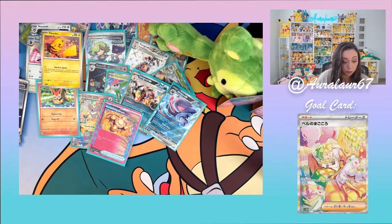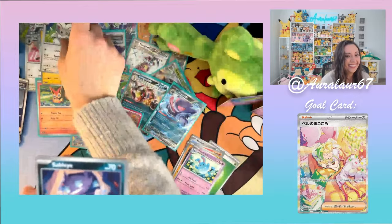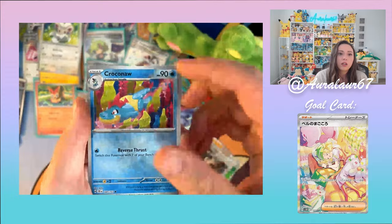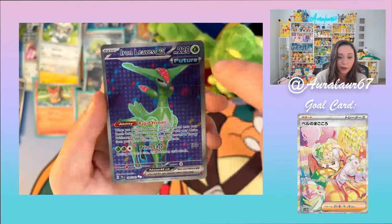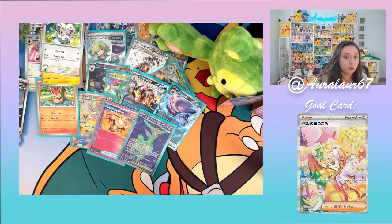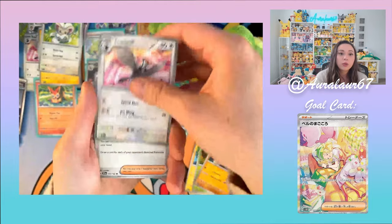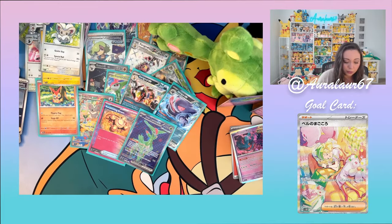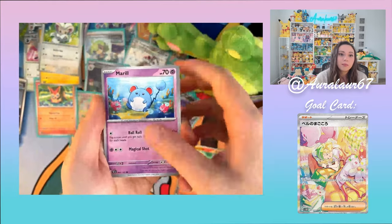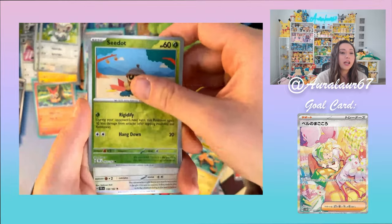Three EX hits so far in this box — if we pull a fourth I'd be really surprised. Last two packs: Yamper, Grubbin, Meditite, Tranquil, Morty's Conviction, Shiftry, Bianca's Devotion, Golett, Golurk, Fluttermane. And last pack: LGM, Sizzlipede, Merill, Golett, Electivire, Cinccino, Sableye, Raichu, Seadot, and Drompa. This box has been incredible. Honestly, I cannot be disappointed with how many chase cards I pulled.